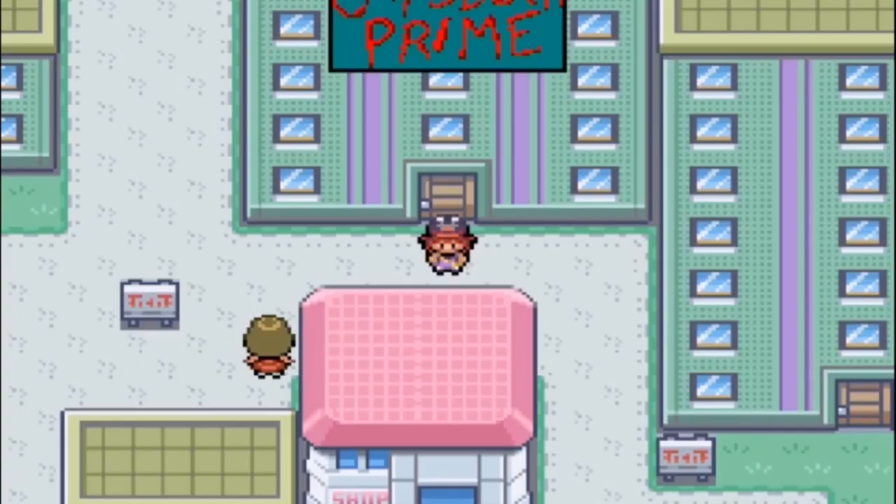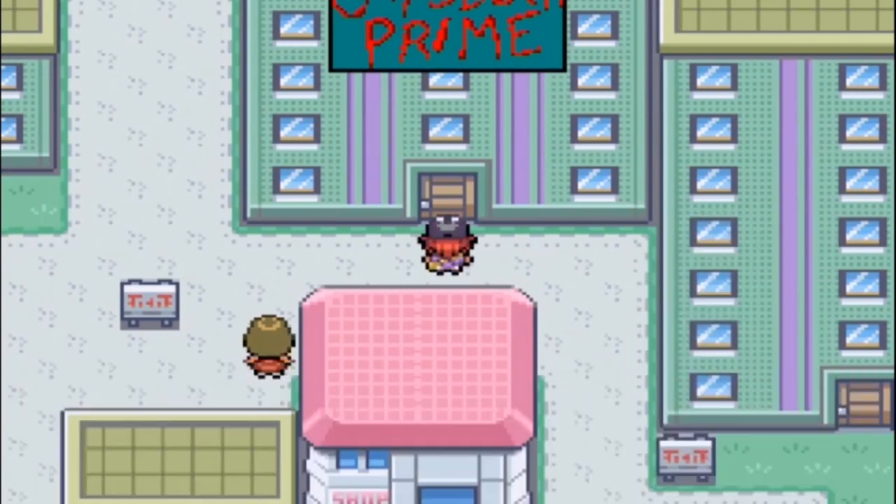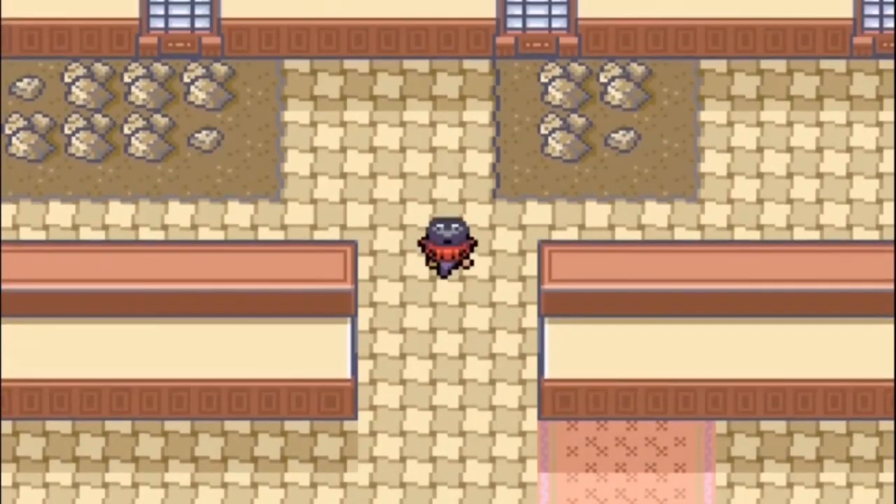Step 3: You're going to head back to Animango City again. This time, you're going to be looking for the building with Caps Lock Prime written on the front of it. This building is Team Karma's old hideout, and you can use the key that you just got to get in there. I'm going to show the way to the card key, which you need to find in this building right now.